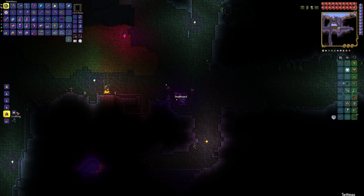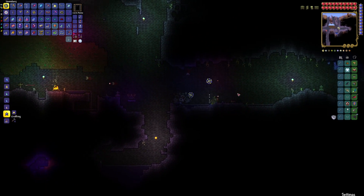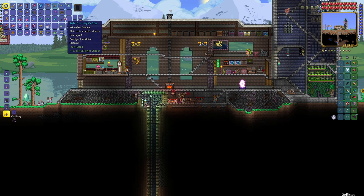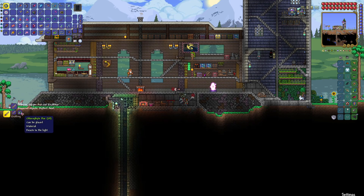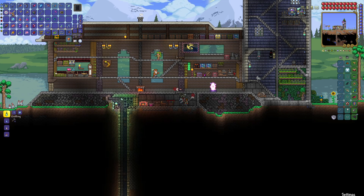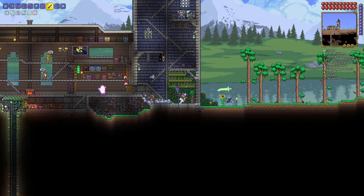I came here specifically for the Demon Altar, thinking you needed it to craft the True Night's Edge — but actually you need the Mithril Anvil. And there it is, the True Night's Edge. While I'm here, I asked the Guide how to craft the True Excalibur — it requires Chlorophyte Bars. The good news is that now we have our Pickaxe Axe, we can do that. So here we have the True Night's Edge.